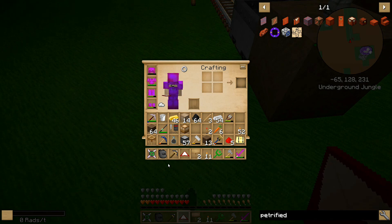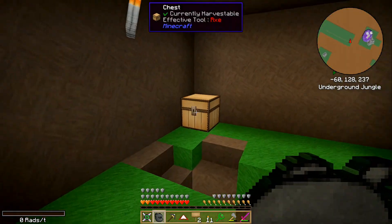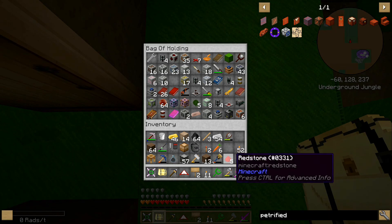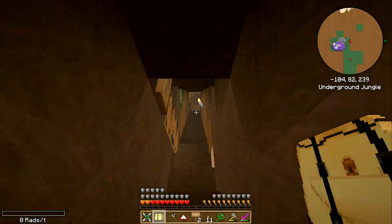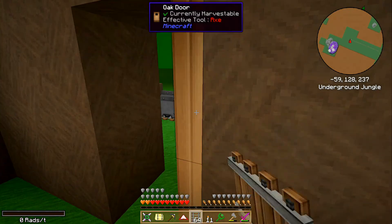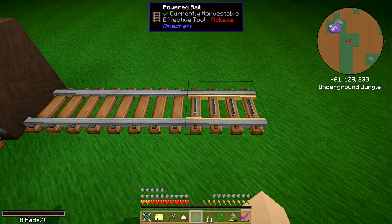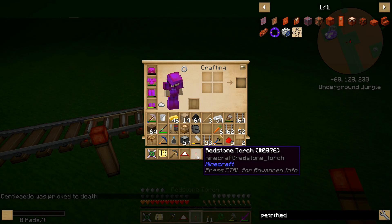Do I still have equipment for building rail? Not in that one. Might be in a chest in here. Did I actually use up all of my rail? That seems unlikely. There it is. I'll probably need more, but I have supplies to build more. Oh no — a centipede was pricked to death; somebody died on a cactus.